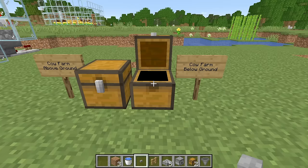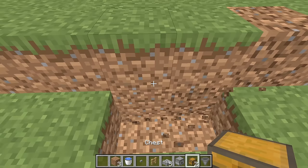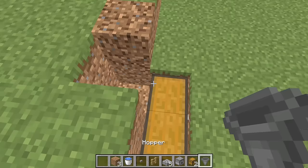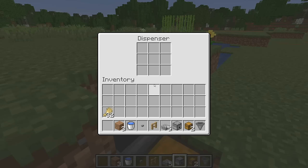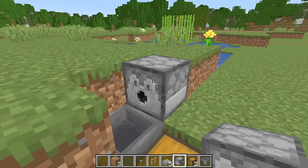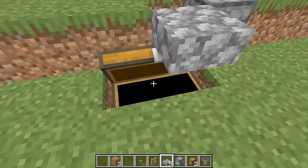You'll also need some wheat to lure the cows in. Come over to a little edge like this, remove two blocks and put your double chest down. Remove two blocks behind that and place your hopper going into the chest. Remove the block to the side, place your dispenser, and put a water bucket inside it. Put a button on the side of that dispenser, then look at the button on the top side and place your slab down — this will hold the water and the cows in while still allowing access to the chest.